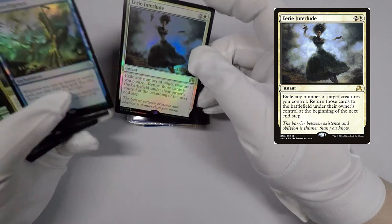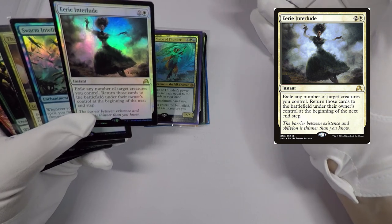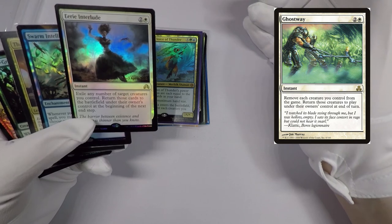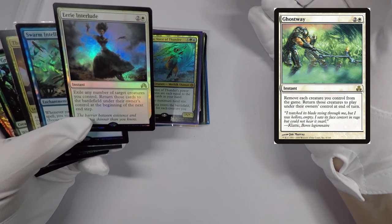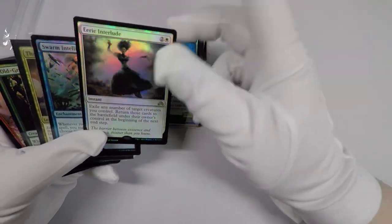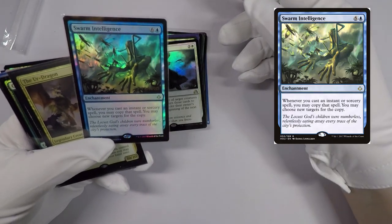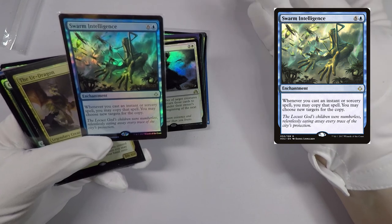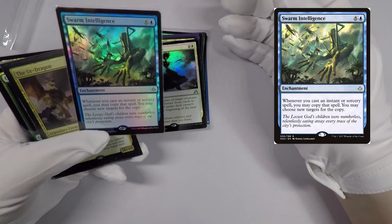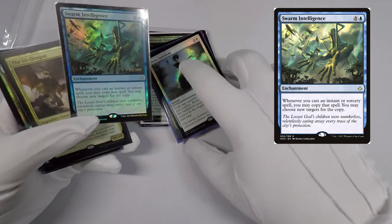Eerie Interlude is another card that popped off from Cardsphere. It's really a better Ghostway, so if you like the Ghostway effect you might as well also use Eerie Interlude, and vice versa. I also picked up Swarm Intelligence — whenever you cast an instant or sorcery spell, you may copy that spell and choose new targets for the copy. It's dumb bulk rare caliber EDH foily goodness — I couldn't help myself.